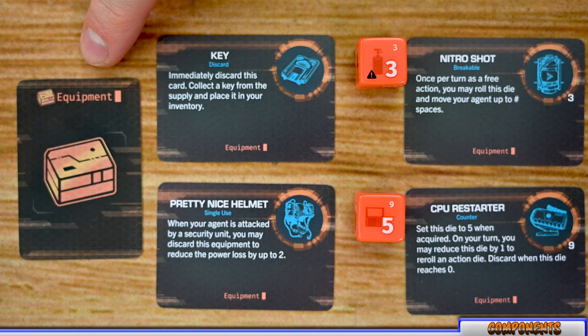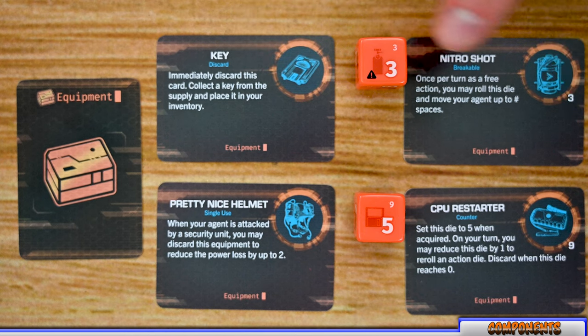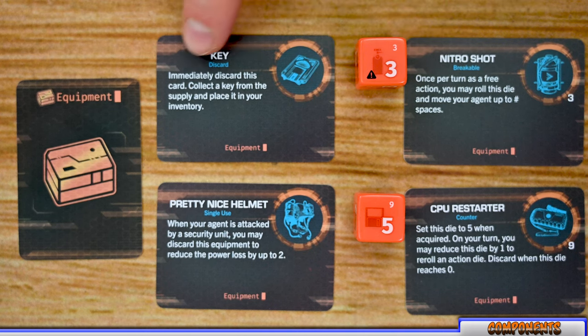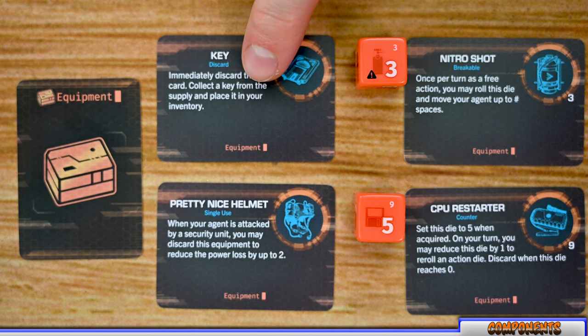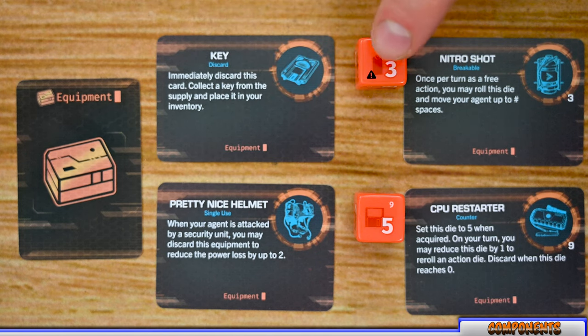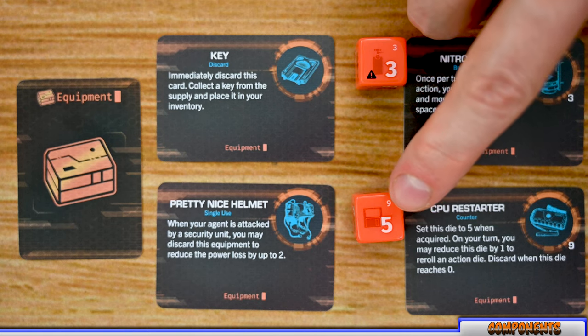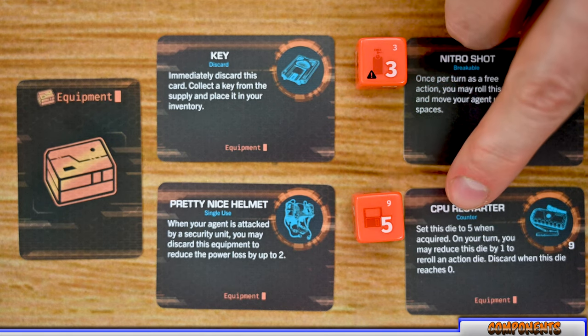The equipment deck has all kinds of useful items players can use throughout the game. Each card lists the name, its category or when it can be used, and its effect. Some cards also grant a die, with a number in the bottom corner corresponding to the top number on the die. There are four categories: discard cards used immediately for their effect; single-use cards discarded after use; breakable cards that come with a die — if the die shows a caution symbol the card is discarded; and counters with a set number on their die that decrements each use until zero.